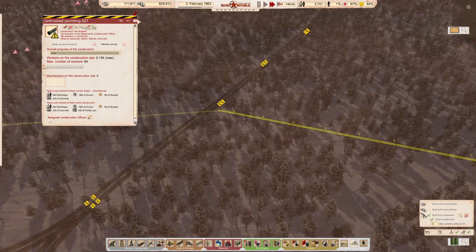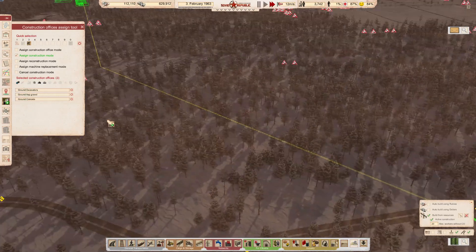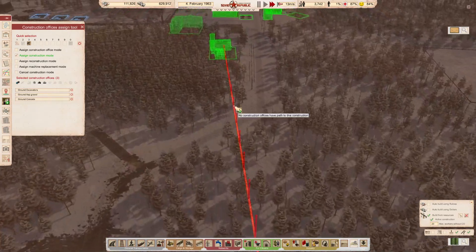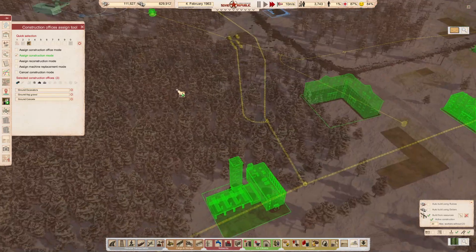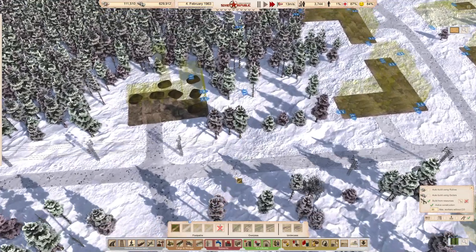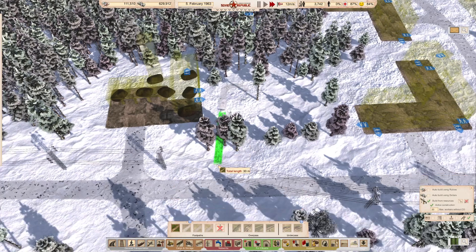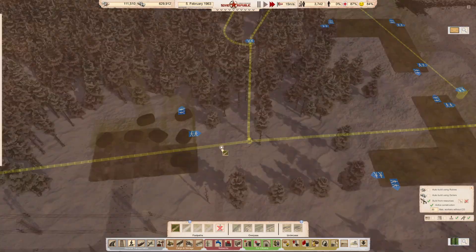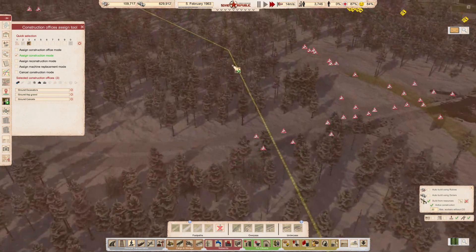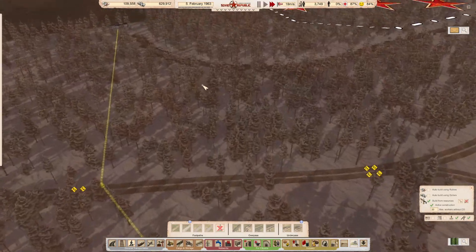What do we need here — groundworks. I should have got the groundwork started earlier, but that's okay. It says it's not connected — that's probably because there's no footpath connection here. Let me just put one in. I need to make sure it can now be allocated. I'm going to get the groundwork crews now working on that.